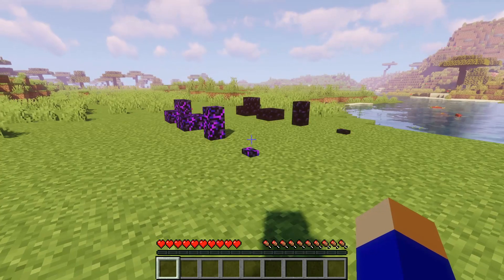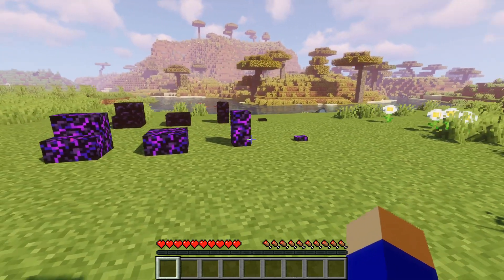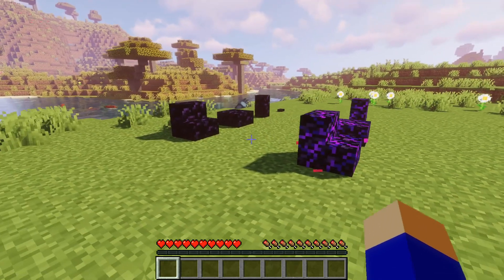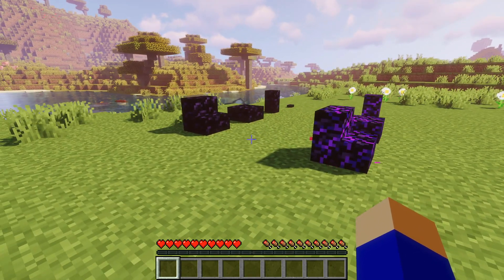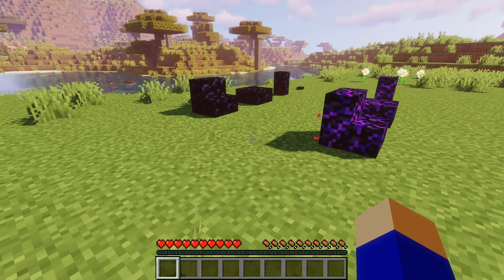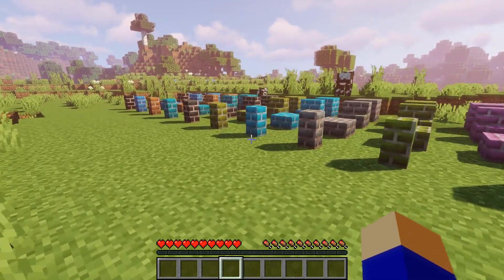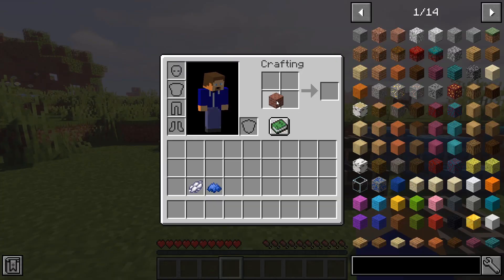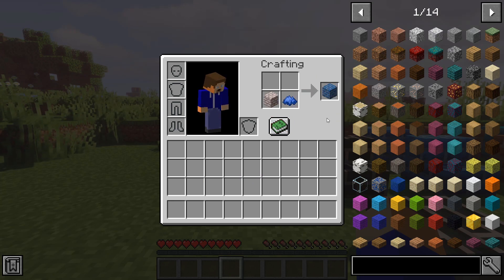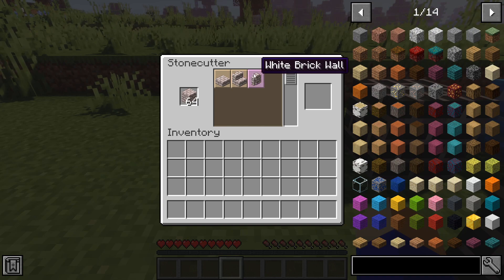Next is Obsidian Extension. This mod makes Obsidian and Crying Obsidian more useful by adding stairs, slabs, walls, and buttons for both blocks. In future updates more items will be added like doors and pressure plates. With Color Bricks you can now have bricks in all 16 colors in Minecraft. Just use a piece of dye on regular bricks to change the color, and you can re-dye the bricks as much as you like. You can also use the stonecutter to make slabs, stairs, and walls.